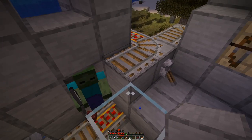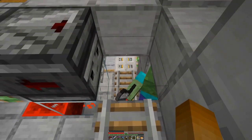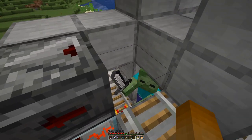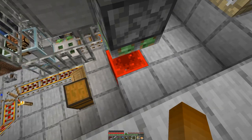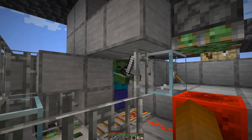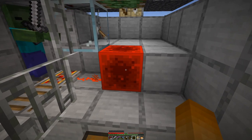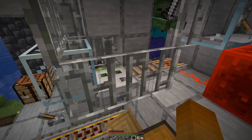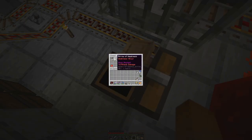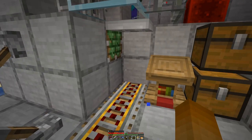Now I can start building up the rest of this contraption. The villagers come in here, turn over there, fall into the gap, and then trigger this observer through the string, basically pulling this block out, depowering the powered rail. When the zombie converts the villager, they jump out, touching the string again, which then lowers the block again and the minecart is moved over where we can cure them with a weakness arrow and a golden apple.